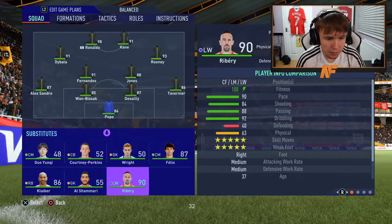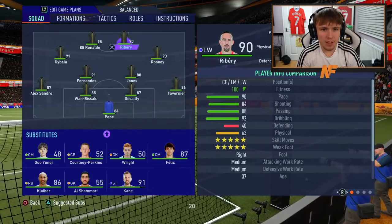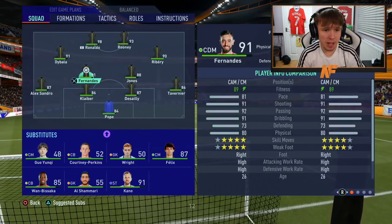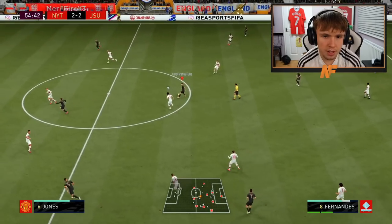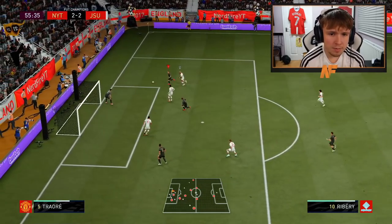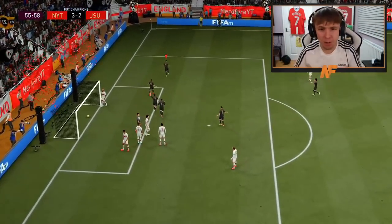Half-time. We are definitely going to make some changes. I think we're going to take Kane off — I just can't get to grips with him, he's not agile enough. I'm going to put Rooney up front and then Ribery at right CAM. I'm also going to be sweaty and bring Klyber on at centre-back. We have one sub left in Felix if we need him in the second half. Ribery — is he onside? He's onside. Flip-flap, chip it back, Ronaldo in the back post — yes! Well played Ribery! And we are back in the lead at 3-2. That was beautiful from Ribery — Bruno to Ribery, chip to Ribery to Ronaldo, and it's a goal.